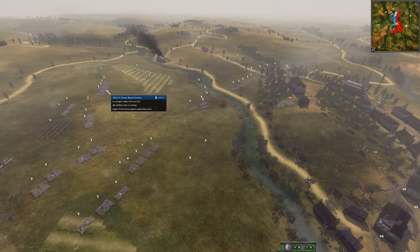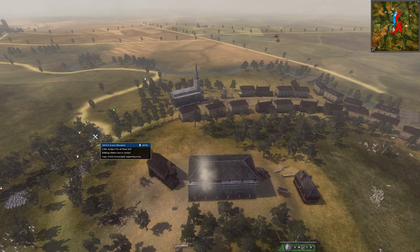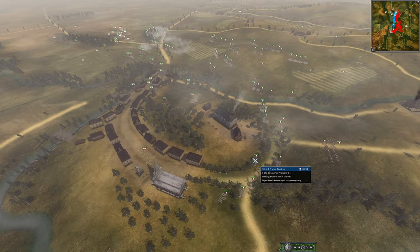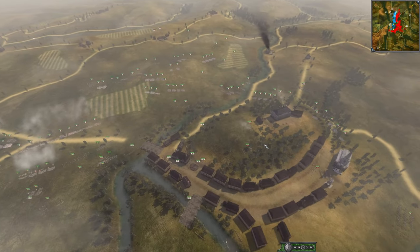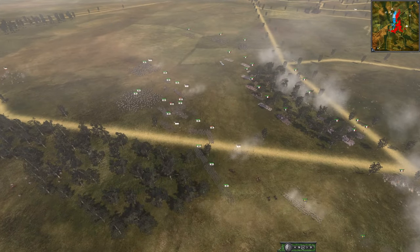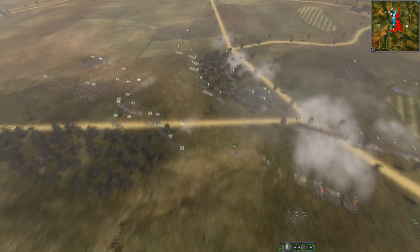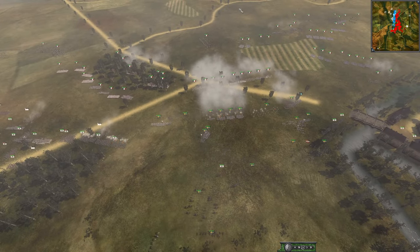France is now going to be able to push across the river - they have reserves and can push across, cut into the city, and surround them. This may not be a close fight, but it's still enjoyable to watch the maneuvering. The French took their time, and all of a sudden they were everywhere. I'm sure the coalition was shocked to see a French army advancing on the flank - they probably thought it was all in the center.